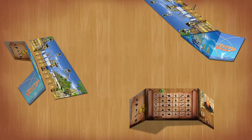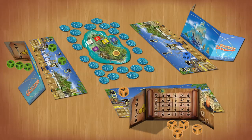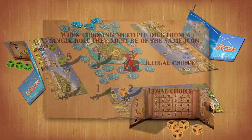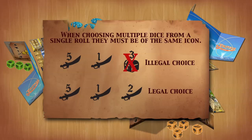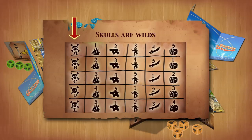A round of play begins with all players rolling their dice behind their screens and choosing a die or multiple dice. When rolling your dice, you must always choose one die to be placed on the player board on every roll. When choosing multiple dice, they must be of the same icon. Skulls are wilds. All 5 dice have them, and they are labeled A,